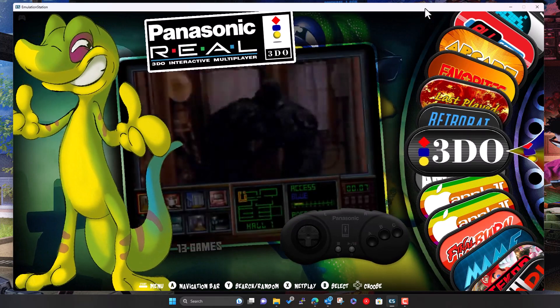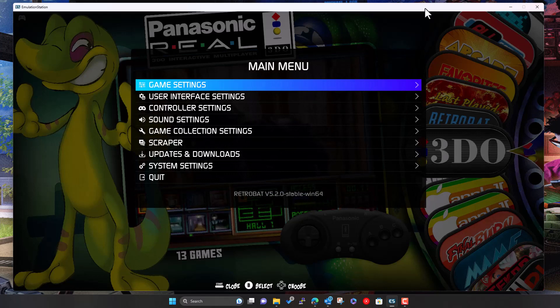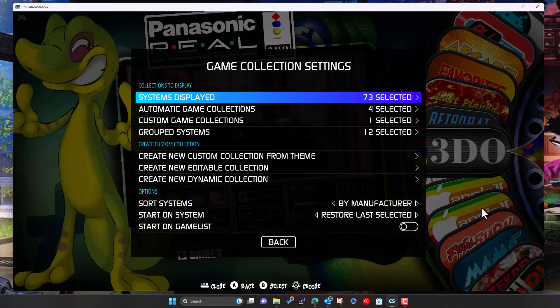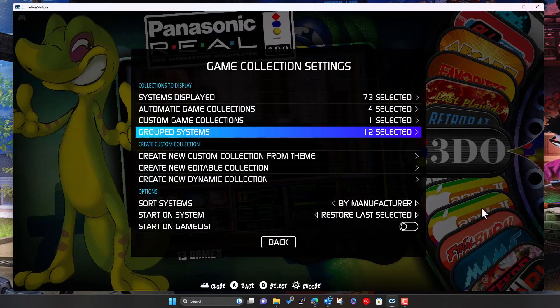Another thing I need to address: now that we're adding all these systems, even if you've added them all, they don't all appear as individual items on the menu. By default, Retrobat groups them together to make navigation more manageable. Since I'm adding them all, I'd like to see them separately to make sure they're all visible. To do that, go down to Game Collection Settings. Under 'Systems Displayed', make sure everything is ticked — you can use 'Select All'. The main thing is around 'Group Systems', where we've got 12 groupings.